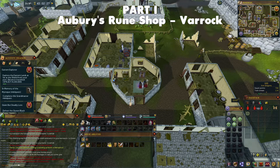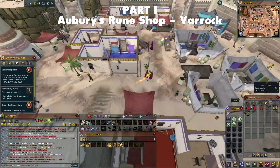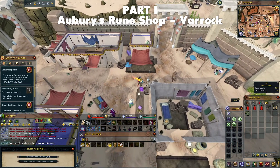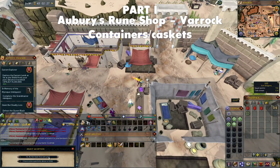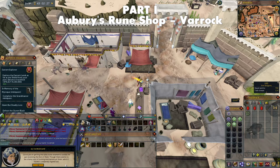Speak to Orbury and tell him you're here to talk about a business deal with Ali Morrisane. When asked if Ali is trustworthy, your character will lie and say that he is. Orbury will agree to start sending rune shipments to Ali, who will take a cut of the profits. Return to Ali Morrisane by teleporting to the Al-Kharid lodestone and running north. Ali will talk to you about the rune stock arriving in bizarre containers, and there are two caskets that need to be opened: a small casket and a large casket.